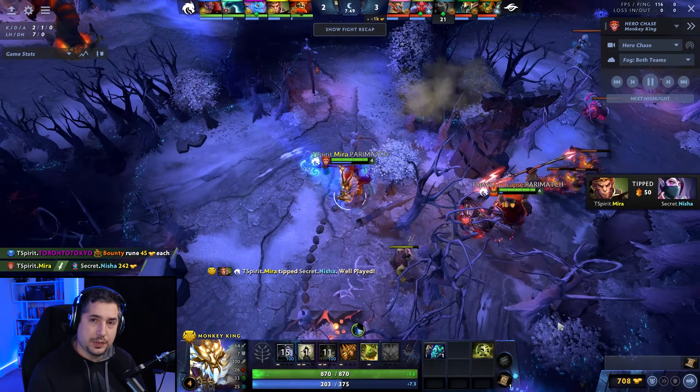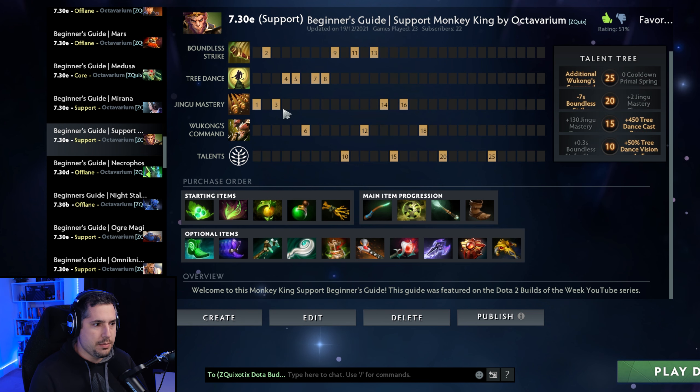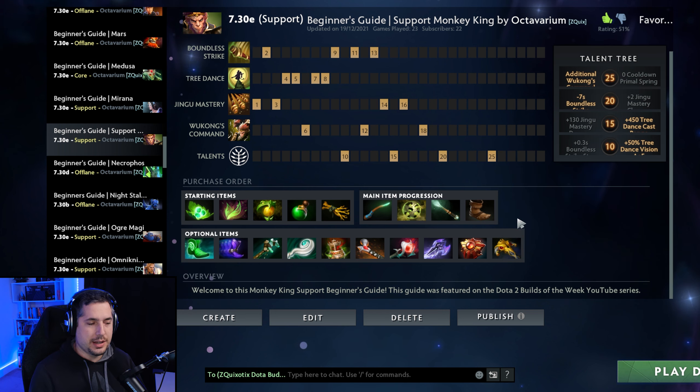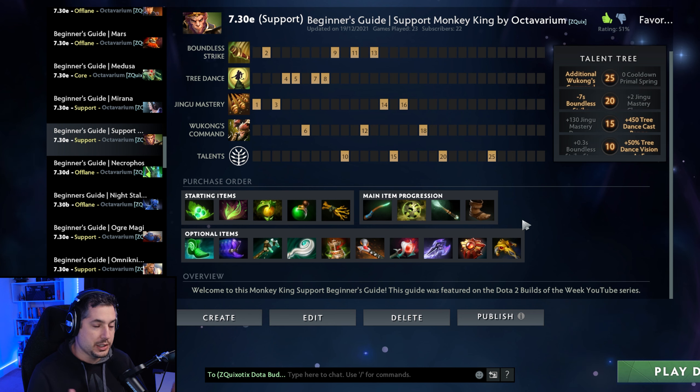I know a lot of players that watch this are relatively new to the game — beginners figuring themselves out — and this is a challenging position. You are taking talents fully into the support role. You're building towards Jingu Mastery in the early laning stage so you can harass, Boundless Strike to lock down a kill, then Tree Dance so you can scout. The main item progression is basically identical up to a point, but what happens after is where your experience playing Monkey King 4 is going to come into play.